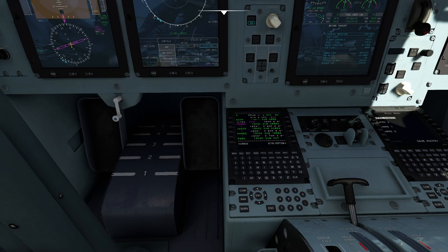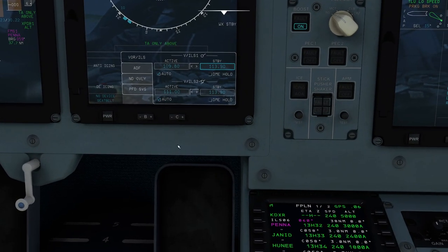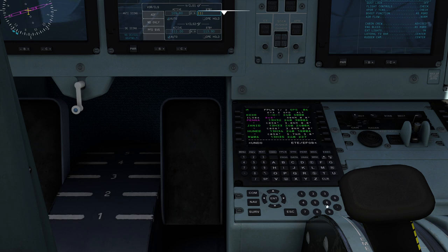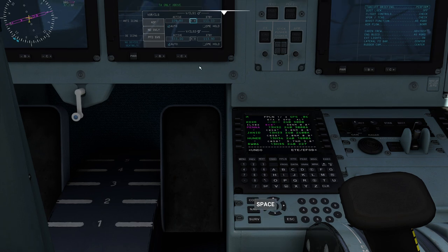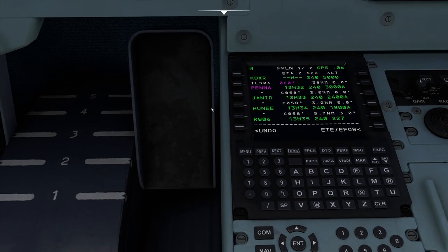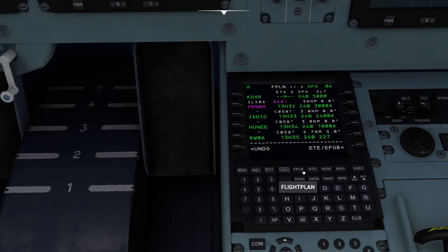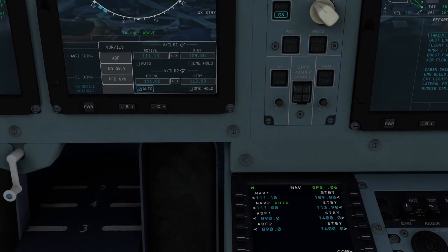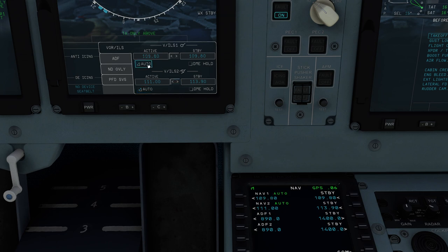In my nav, I've got all my frequencies here. There are a couple of different frequencies we're going to be interested in. Right now this is set to automatic mode and we're on 109.80. The ILS approach we're going to be using today is going to be 111.10. So I can come in here and dial in whatever frequency I need. I'll do a quick swap. That's going to take us off auto mode. You can also press RMS, go over to nav, and dial it in that way. If I tap the auto button again, that'll reset it to the original setting.